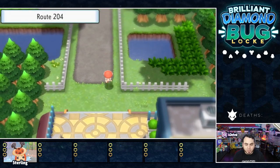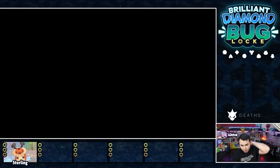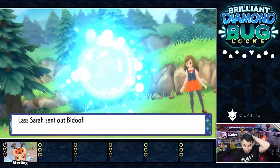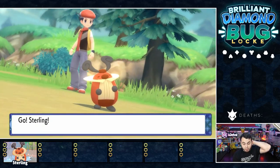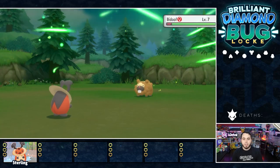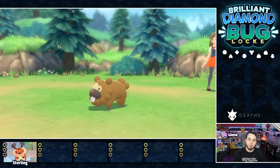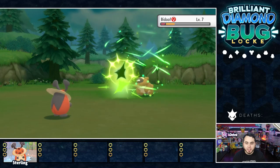In Platinum you do actually get access to Wurmple on this route, but I don't think we're going to get Wurmple here. We'll take on these couple trainers for the levels and hopefully evolve Sterling in the process, then move forward to Oreburgh. Quick Claw is nice — kind of handy for a Pokemon that's relatively slow. Struggle Bug should carry us. Level 7, we're still okay. Once we get to Level 10, it's over — that is where Sterling really, really picks up and starts to put in the work. First Quick Claw activation, and this Bidoof goes down.